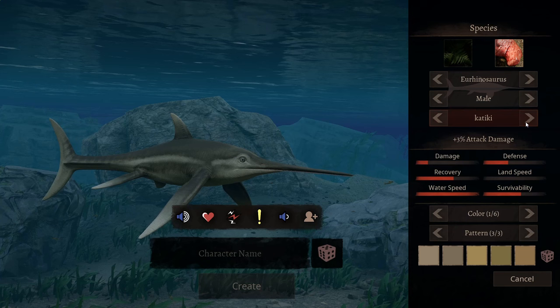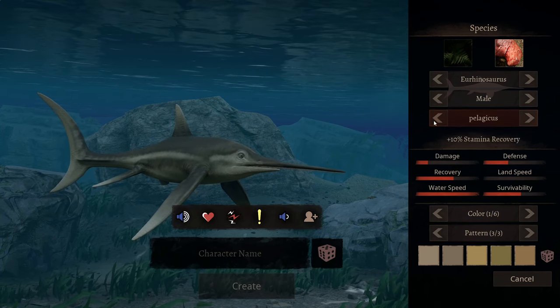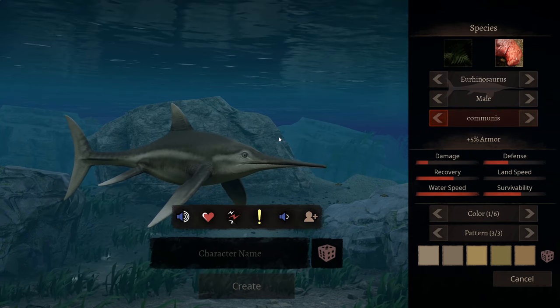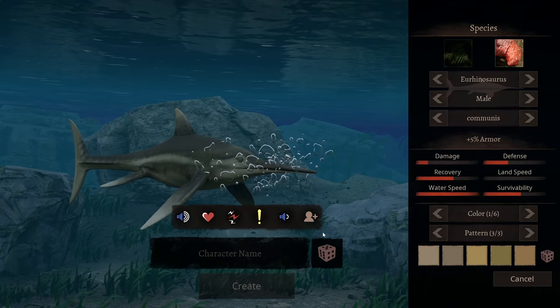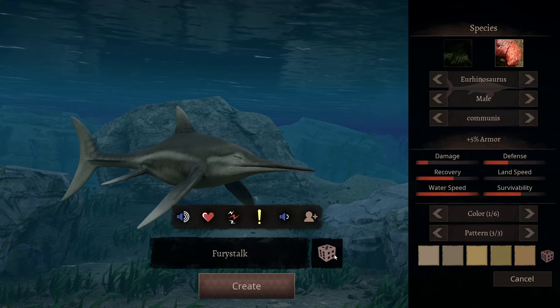I honestly really like the chubbier subspecies — I didn't see what the name was. The armor one is pretty cute with his little tubby belly. It reminds me of a more traditional ichthyosaur. I think I'll do the armor one then.